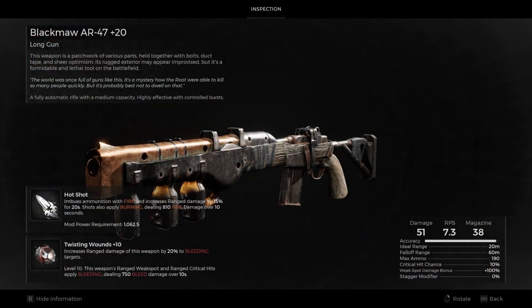Let's take a look at the mutator itself. We see here that this is going to be applying a bleed that's going to then buff our ranged damage by 20%, plus whatever other bleed modifiers we have equipped. So this is just a really, really powerful mutator all around.